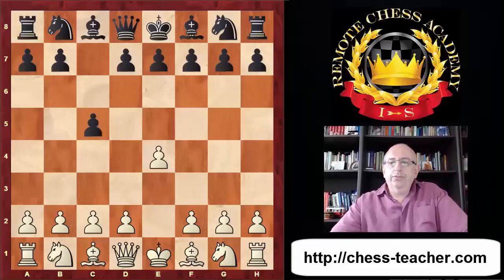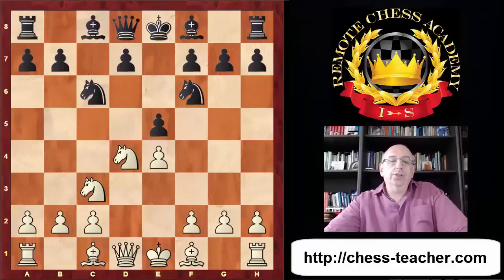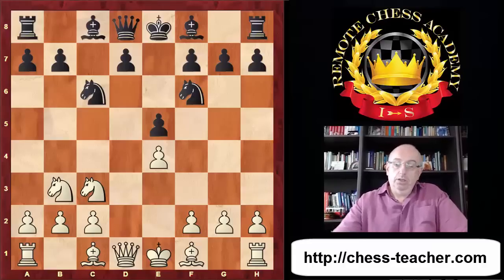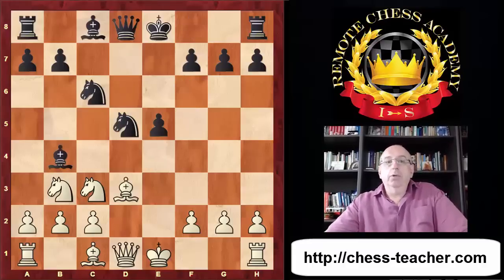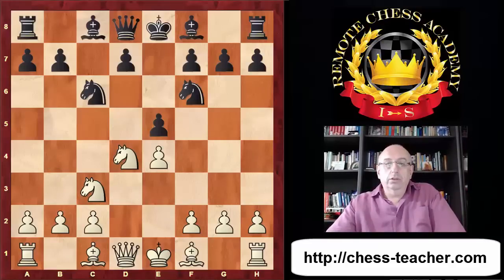The very first moves are e4 c5 knight f3 knight c6 and then comes the e5 move, which was judged in the history of chess as a bad structure. This opening was named Lasker's Jagd in German, meaning Lasker's hunt - he was hunting for Schlechter's scalp. Schlechter didn't play the most natural Nb5 but chose the shy move knight b3, giving Black a perfectly fine game. That's why it was called Lasker's hunt, although the game ended as a draw - Schlechter was very tough.